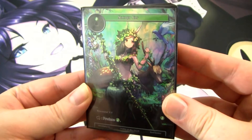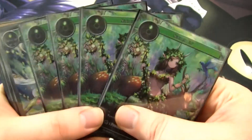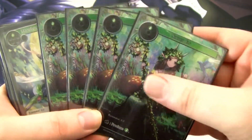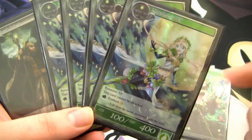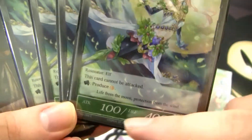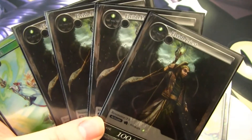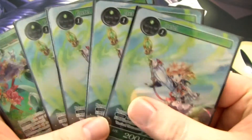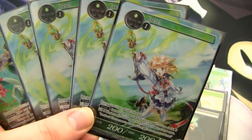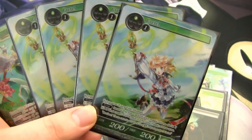The deck is about half ramp and then half control with a little bit of utility thrown in. I run a full playset of Sacred Elf — a fantastic card with gorgeous artwork. I really like the Moon Breeze Elf too; I run a full playset of these. It adds Moon Will, and it also cannot be attacked, so it can't be easily picked off. I also run a full playset of the classic Elvish Priest — basically the same thing as Sacred Elf, but with less good artwork. And I run a full playset of Gretels. We are running 20 Wind Magic Stones in the stone deck, so you will always hit a stone with Gretel — another fantastic ramp card.